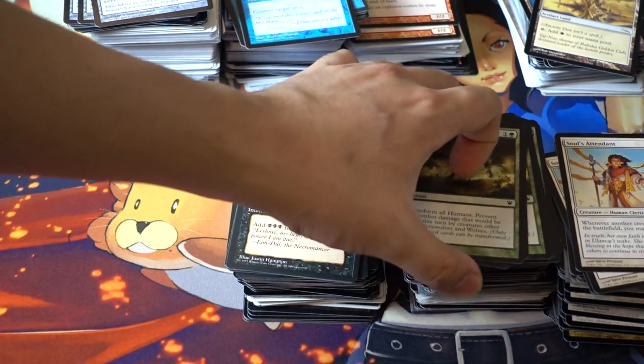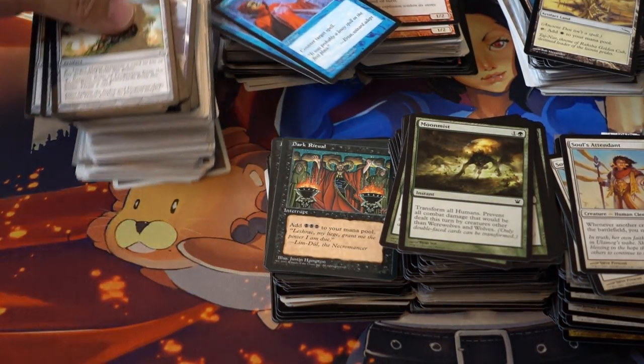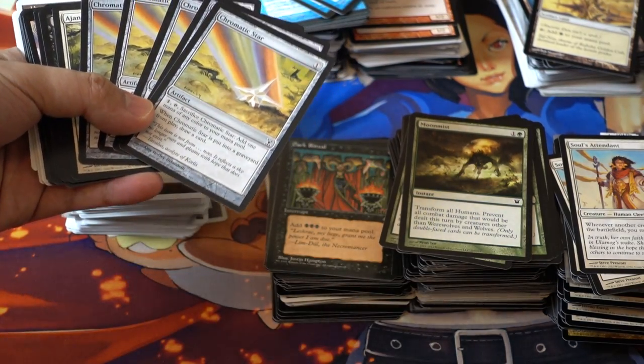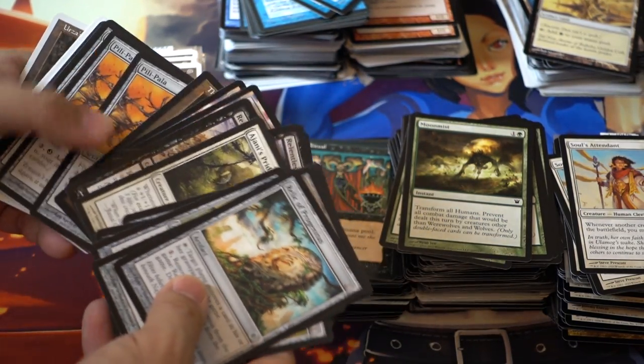It was very interesting to see — Moon Mist was over a dollar. All these cards I would not expect most of them to be over a dollar, but they are. Relics of Progenitus, Chromatic Star — expensive for what it is.